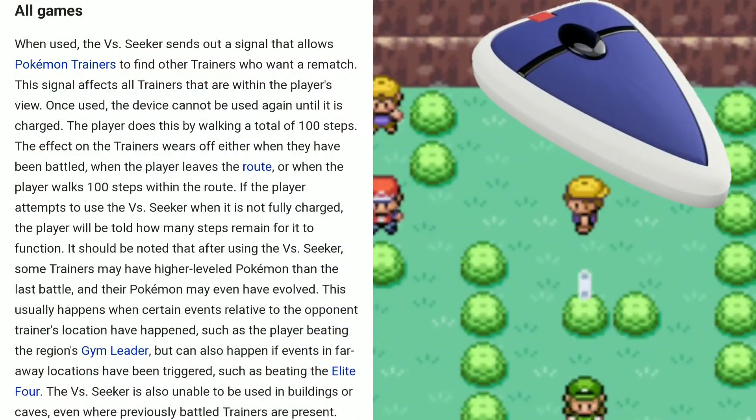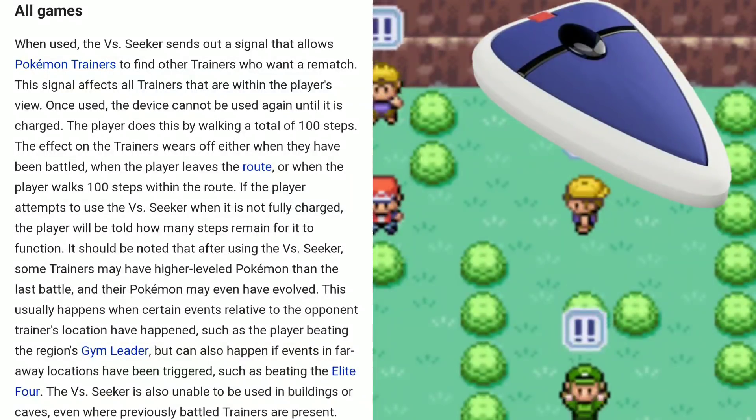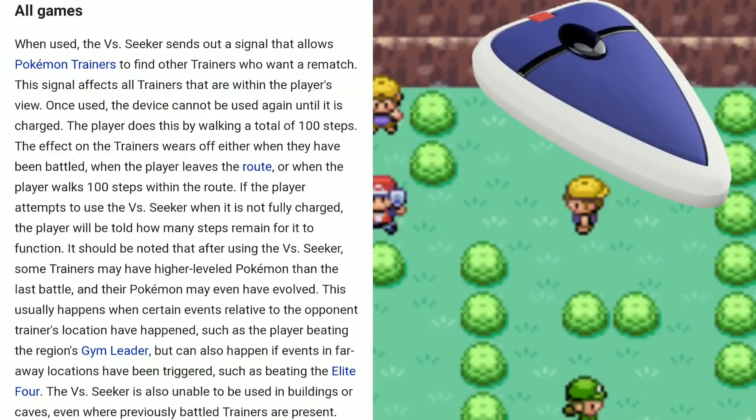In the main series games, when used, the Vs. Seeker sends out a signal that allows Pokémon trainers to find other trainers who want a rematch. So maybe with this in Pokémon GO — I'm not sure how we'd obtain it, perhaps it just appears in our inventory like the camera — you'd be able to battle trainers you've previously battled within that area. The signal affects all trainers within the player's view, but once used the device can't be used again until charged, which you do by walking a hundred steps.